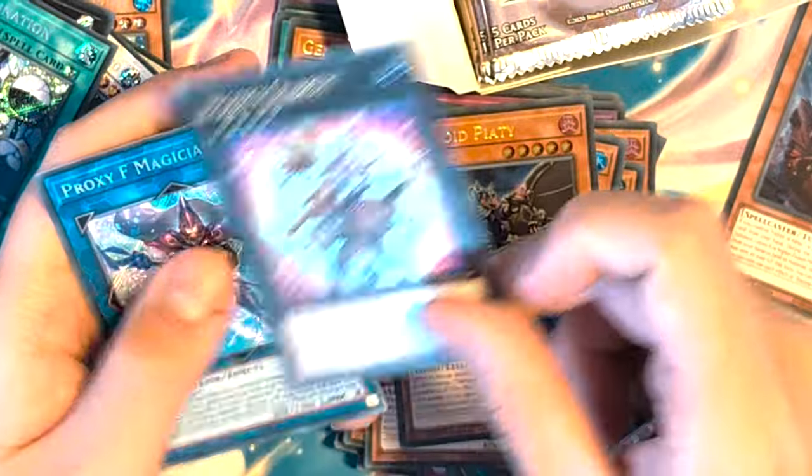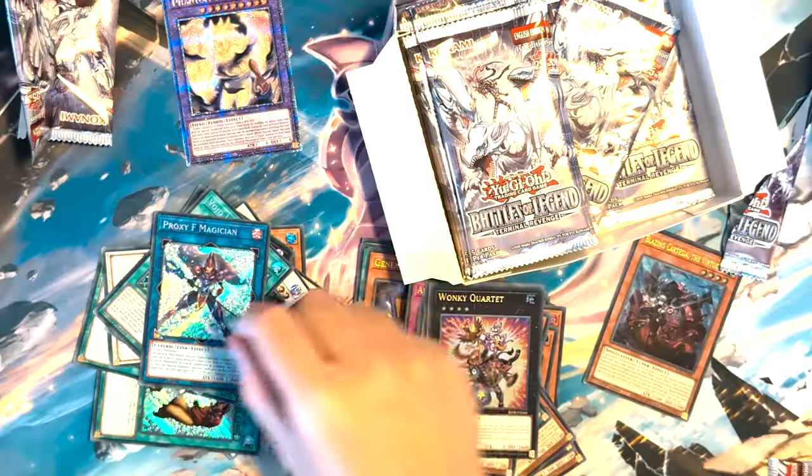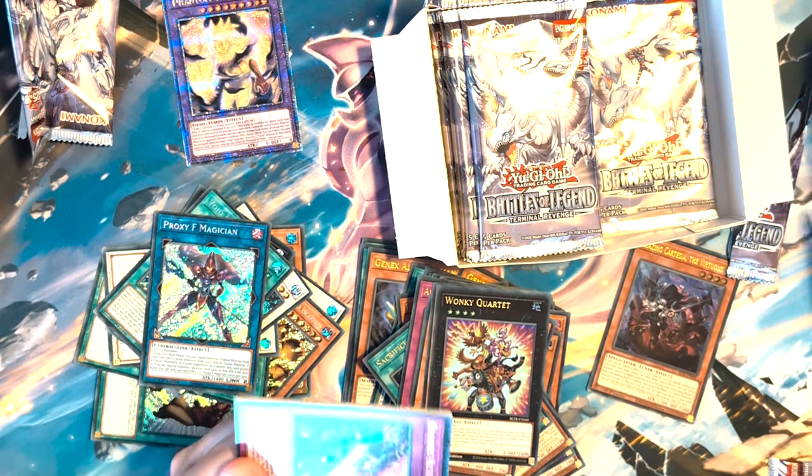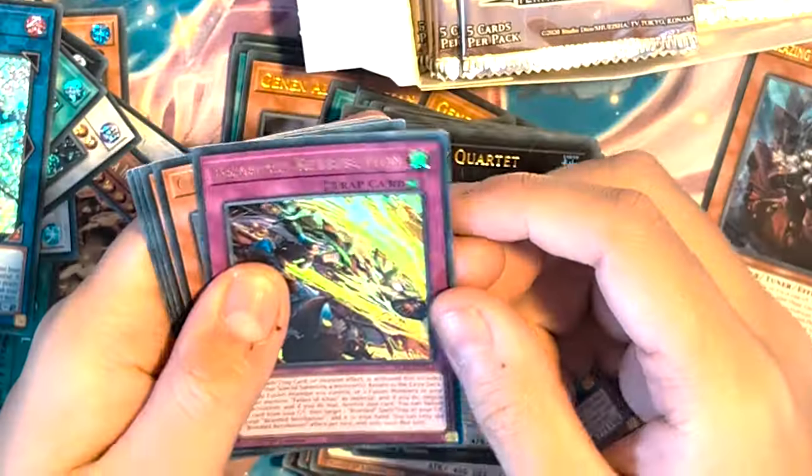Infernoid, Pity Wonky Quartet, Proxy F — $270 US. Oh geez, that's not bad.